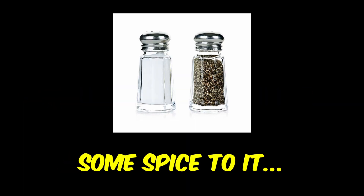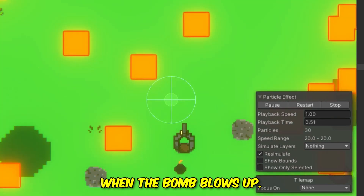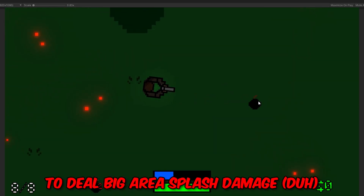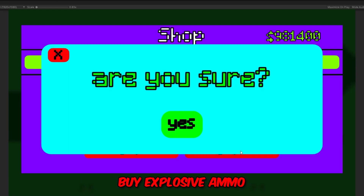I think this game needs some spice to it, so I thought of a new type of weapon to add — explosives. I made some bomb pixel art, put it into my game, and made a particle effect when a bomb blows up. The player will be able to buy bombs in the shop and then throw them at the zombies to deal big area splash damage.